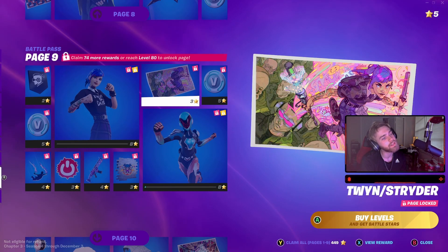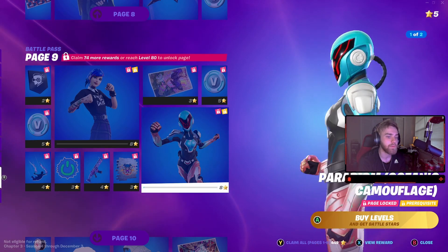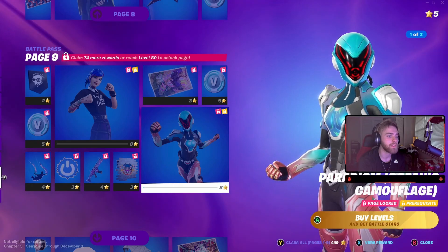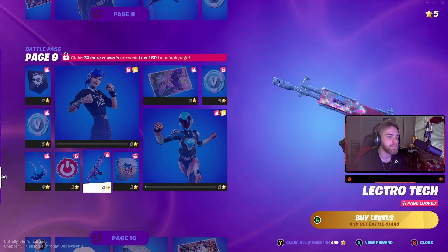Twin Strider - which is a pretty interesting wallpaper. 100 V-bucks. Paradigm Oceanic Camouflage - that's a really nice looking skin actually. Then you have Letro Tech, which is cool - very anime-esque.